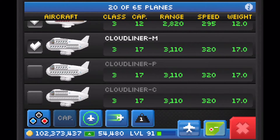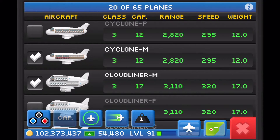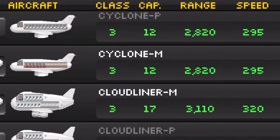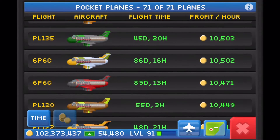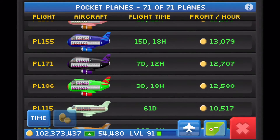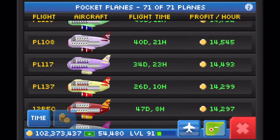Let's get into the stats of these two planes so we can compare. As you can see, the Cloudliner easily beats the Cyclone in all three categories of capacity, range, and speed. When we go into the logs, you'll also see the profit per hour of my Cloudliners again beat the Cyclone by more than $4,000 per hour. Not looking good for the Cyclone.